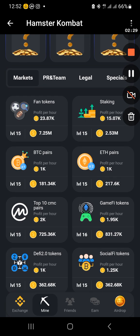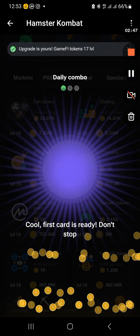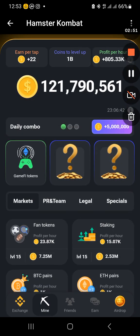On this particular screen, the last row, second column — Gamify tokens. I will need 831.27K and I'm on level 16 to get that. Check at your end. I go ahead and buy. Now I have Gamify tokens. Then I will need P2P trading, so let me see P2P trading.